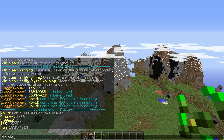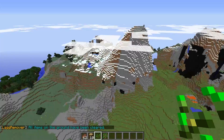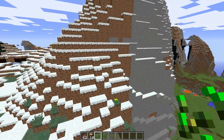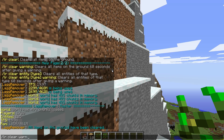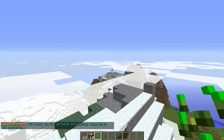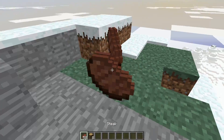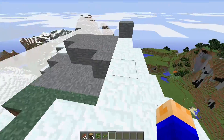If you do slash LR clear, that'll clear all the ground items. But you probably don't want to do that without warning, because what if someone is doing a trade with some diamonds and their diamonds disappear? So what you do instead is slash LR clear warning. That'll tell everyone that all ground items are going to be cleared in 60 seconds, giving people a full minute to pick up anything they've dropped. It'll also give a 30-second warning as well.